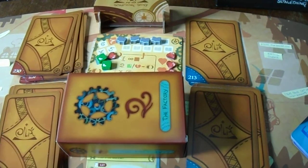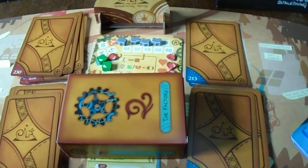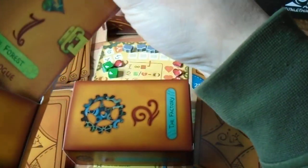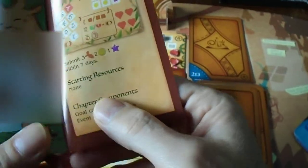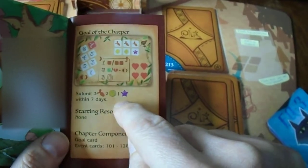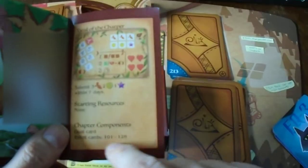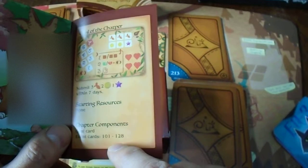In chapter 0 to chapter 1, I played keeping the chapter 0 event cards because there were no instructions in the prologue for setting up chapter 1. Looking at the prologue of chapter 1, on the back you get the instructions: no starting resources and specific chapter components. So I did it incorrectly — the chapter 0 cards should be put back into the chapter 0 box.